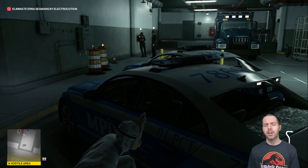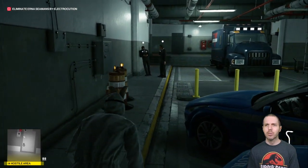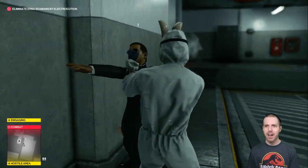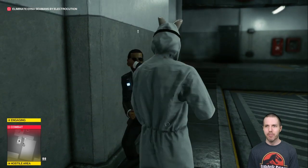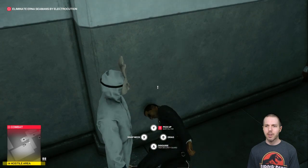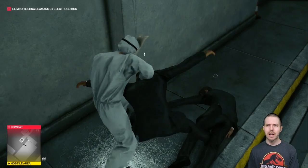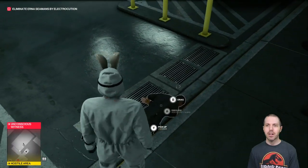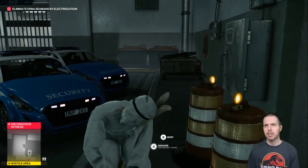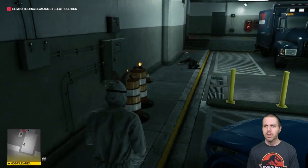Let's throw the crowbar, then punch the guy and see how that plays out. Hello — hi there, hi there, goodbye! All right, you're knocked out. Come on now, I knocked you out, you can't not be knocked out. Let's take you and put you in this trunk over here.